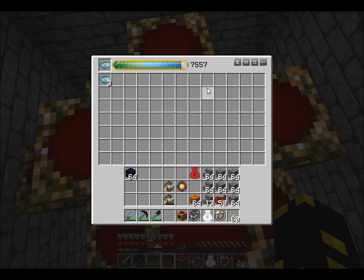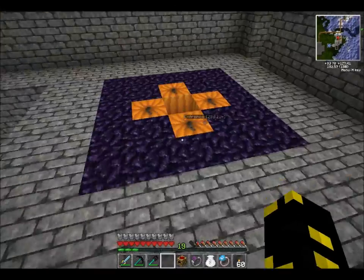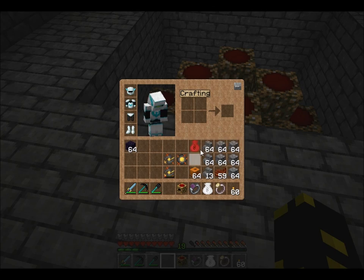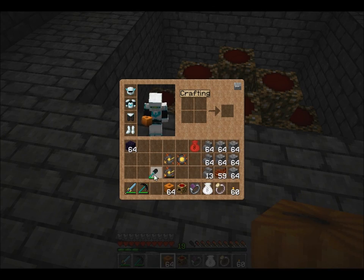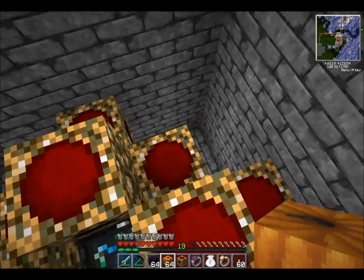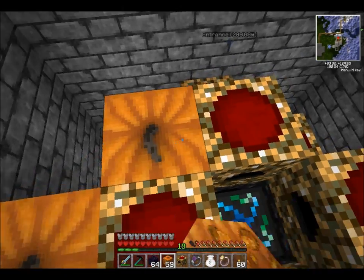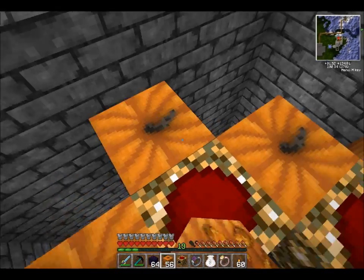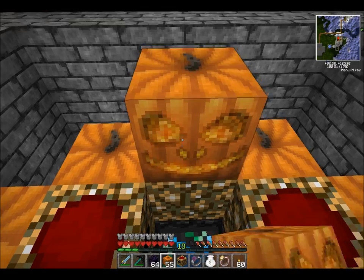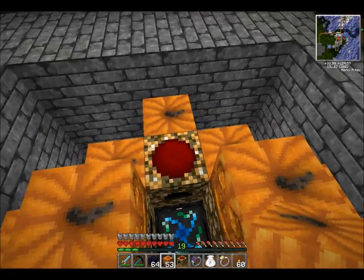Sorry guys. That's it — that's how you generate matter as opposed to generating EMC. Now, you want to do this the same way as the other one. If you're using Mark 1 or 2 relays, you need to cover it with a light source, like jack-o-lanterns. Jack-o-lanterns are the least expensive Equivalent Exchange-wise light source in the game. Torches don't give off as much light as jack-o-lanterns, so don't use torches.